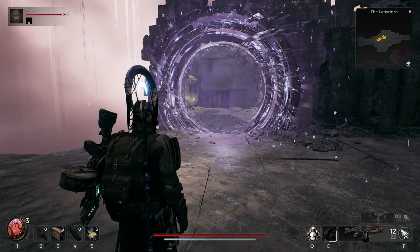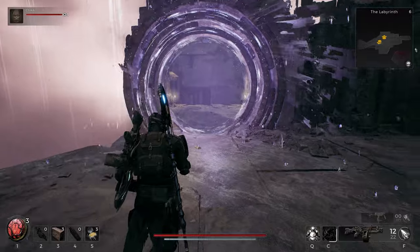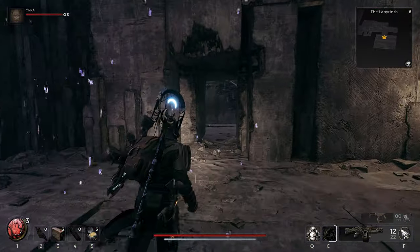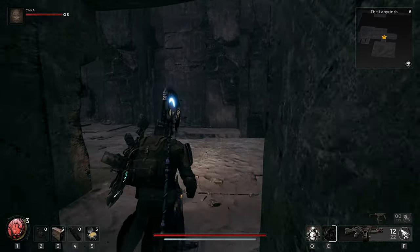This will take you to another area with an unreachable portal. On the other side of this portal, go around the corner and make your way up the stones to a hidden area.